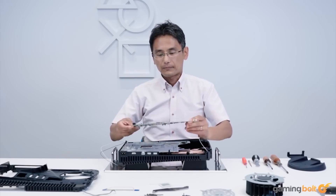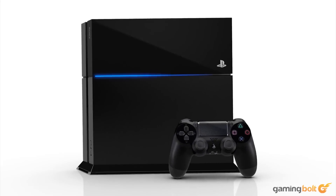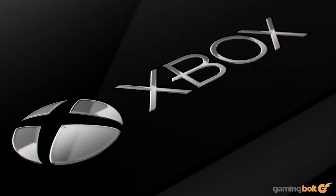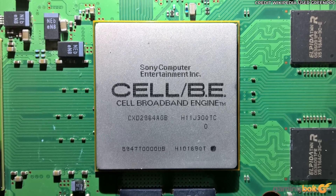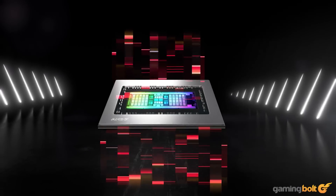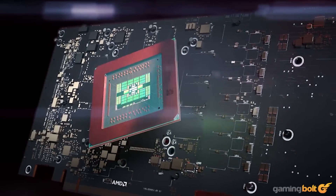Consoles have become pretty close to PC in many ways over the years, with PS4 and Xbox One utilizing the same x86 instruction set that most desktop CPUs use, as opposed to the PowerPC and Cell chips found in consoles like the PS3 and Xbox 360 respectively. This has, in turn, called for a number of comparisons to PCs, with new consoles often being touted as the most bang for your buck.